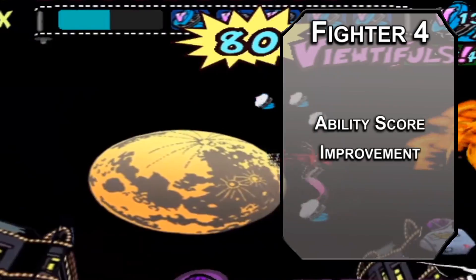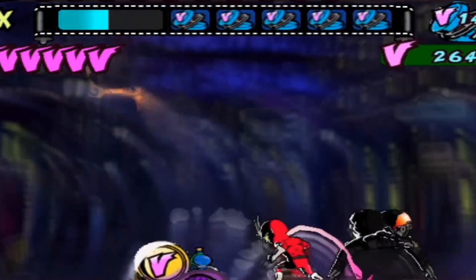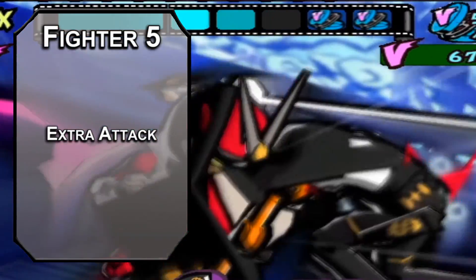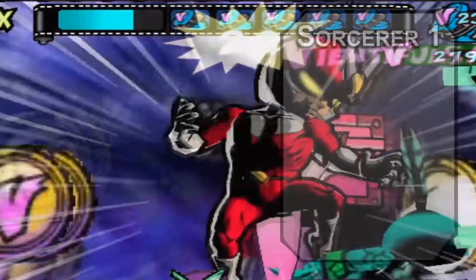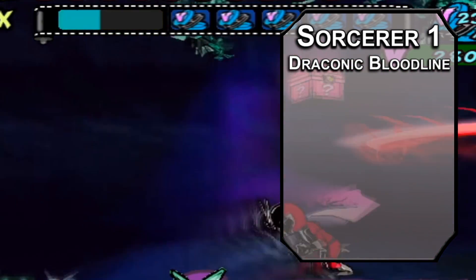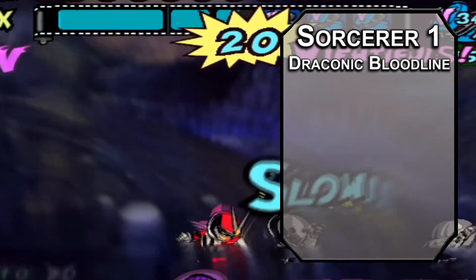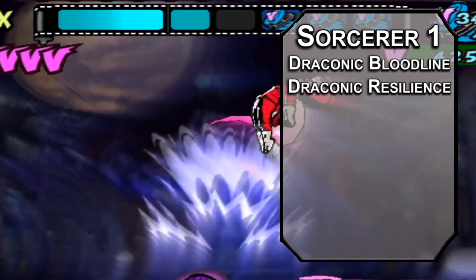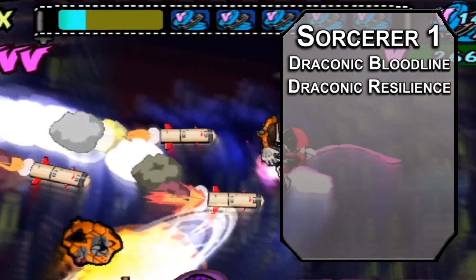Fourth level Fighters get an Ability Score Improvement — bump that Dexterity up for hotter kicks, even if they aren't literally on fire just yet. Fifth level Fighters get Extra Attack so you can attack twice with your action, four times if you use Action Surge, and one more time with your Martial Arts bonus action. But we still don't have the full fast forward speed just yet. We'll bounce over to Sorcerer for that — specifically a Draconic Sorcerer. The closest thing Sorcerer has to chronomancy is Clockwork, but that doesn't really work like Joe's movie powers. Draconic Bloodline Sorcerers get Draconic Resilience, raising your AC to 13 plus your Dexterity when you're not wearing armor, and you get one more HP for every level you take in the class.